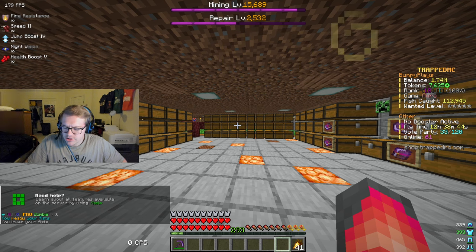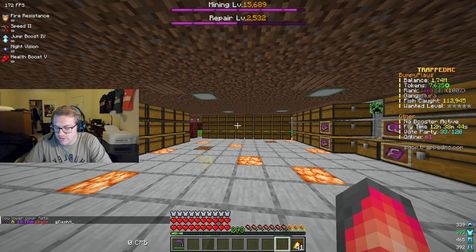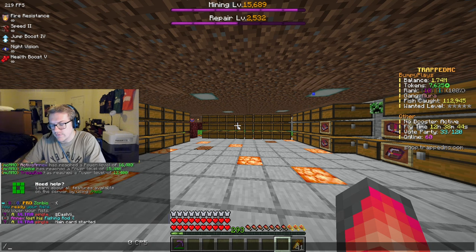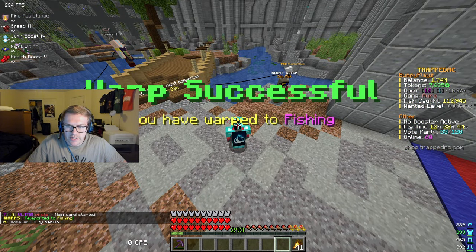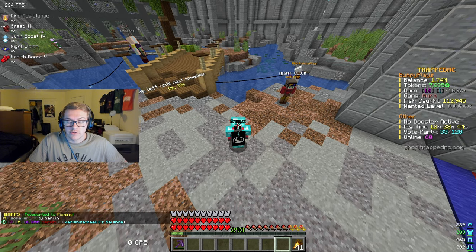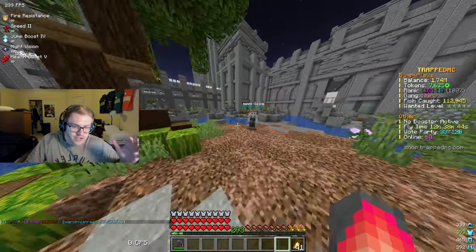There are custom enchants — do slash enchants to see all the enchants for each item. There are enhancers, check that out. Slash nets if you like to fish — there's fishing on this server. If you do slash warp fishing, there's a whole fishing area, which is really nice. I've caught over 112,000 fish on this server; it was one of my main things. There's obviously mining, fishing, and farming.